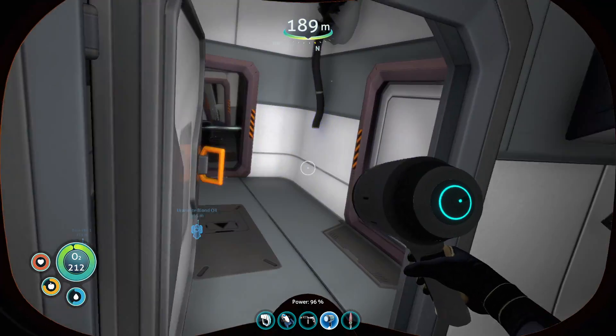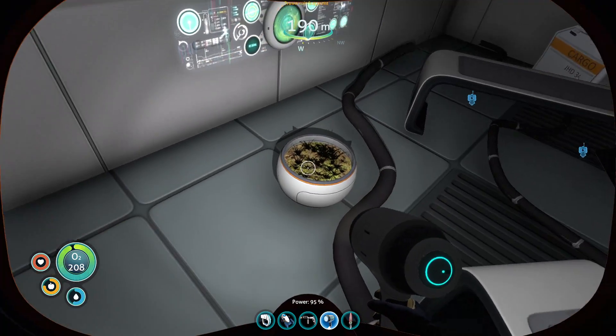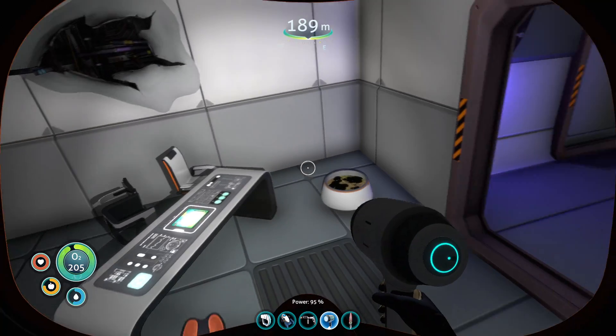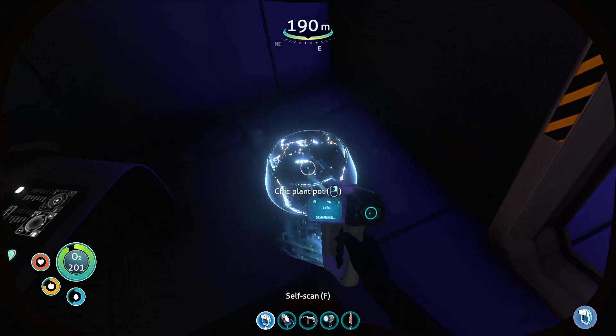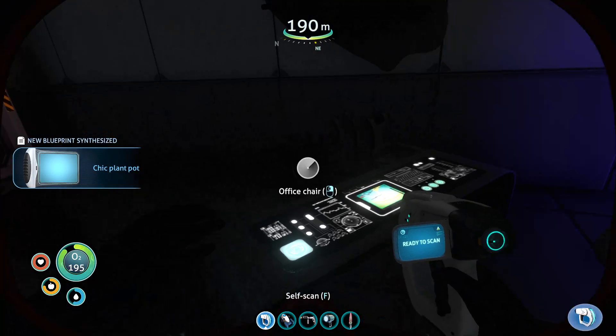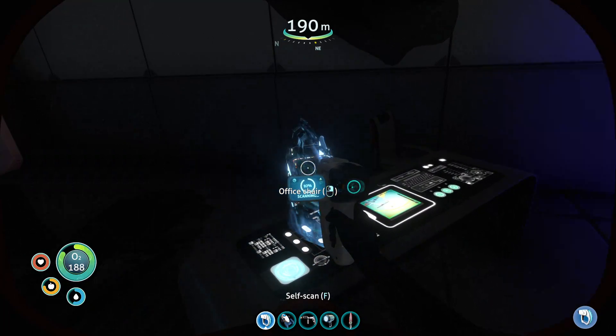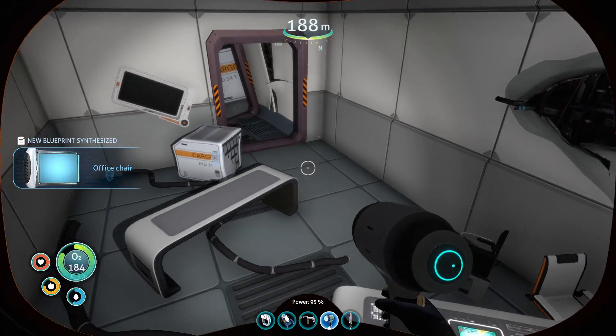There's a radio — I really wish we could disassemble things in this game like that. We already have the plant thing. What's this — another plant thing? It's like a Sheik. Office chair. This is the kind of stuff I really don't care about, but if it's here may as well just get it, right?